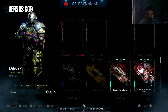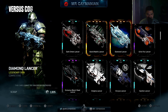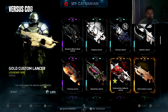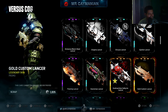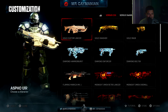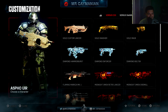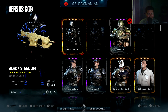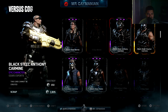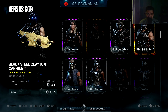It's by far the rarest weapon skin to date. Oh my goodness. Let me change the character to see how it looks — Black Steel. Bro, it just pops out! It just pops out, that's all it does. Wow.